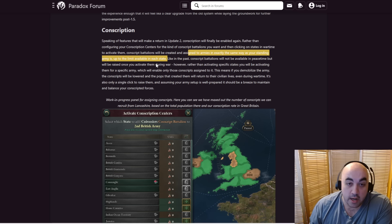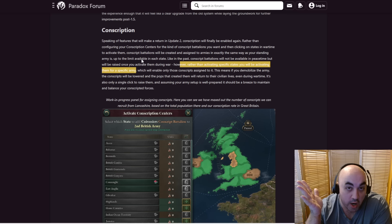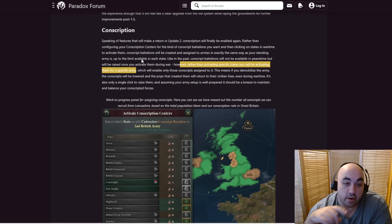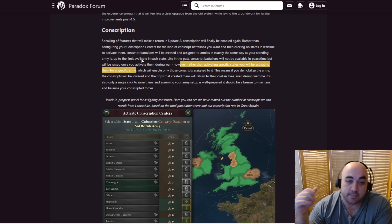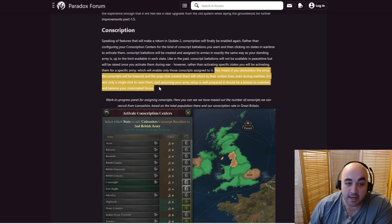Like in the past, conscript battalions won't be available in peacetime but will be raised when you activate them in time of war. However, rather than activating specific states, you'll activate them for a specific army — you've already chosen the conscripts from the states. For example, when you make army one, you decide to add ten battalions from this province, ten from this, ten from this. The conscripts are just cannon fodder infantry, and the regulars will be the cannons. You raise them all at once — it's just one click, not 15 million clicks. When you mobilize an army, the conscripts are lowered too, which is really nice. It's also a single click to raise them. Assuming your army setup is well prepared, it should be a breeze to maintain your conscripted forces.